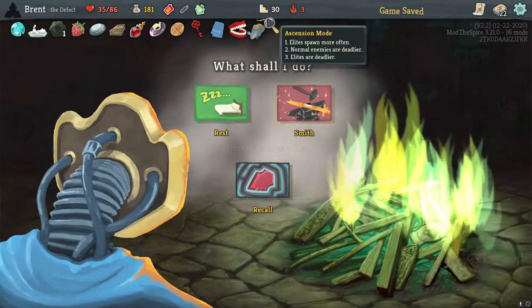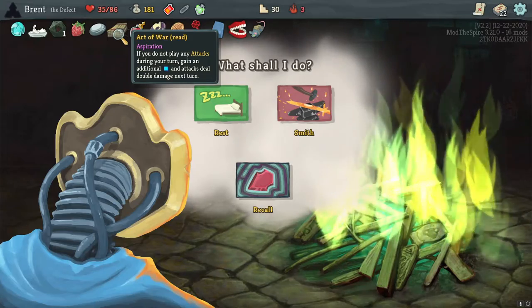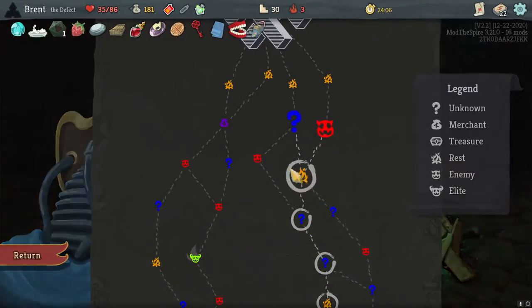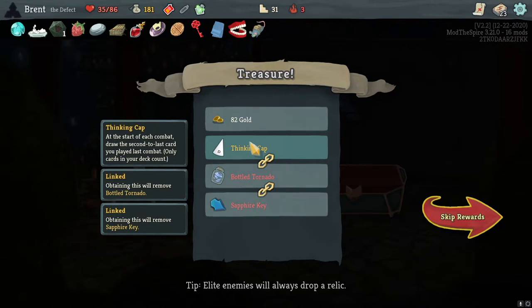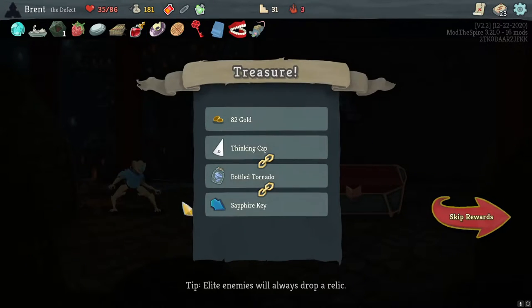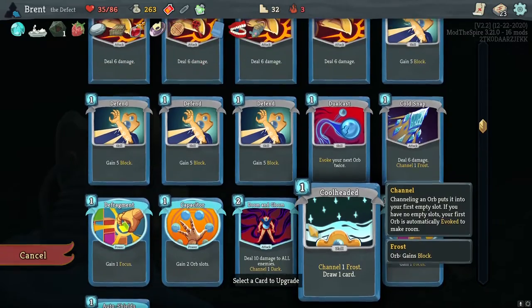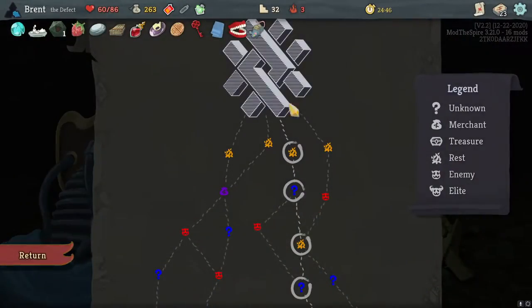Did we already get this? If you don't play an attack this turn, gain an additional energy and attacks deal double damage next turn. We're good. Upgrades — Do-While, I won't upgrade it because energy is kind of our crux right now. Another curse — that's fine. Thinking Cap — start of each combat, draw the second-to-last card you played last combat. That's weird. Power in our opening hand — starting with Defrag would be okay. I think I'd rather just take the Sapphire Key here and the gold. Smith another card — we could rest though. I'll take the rest.